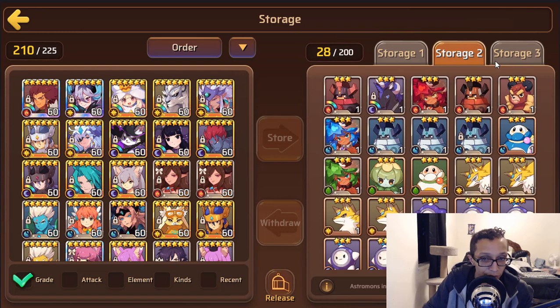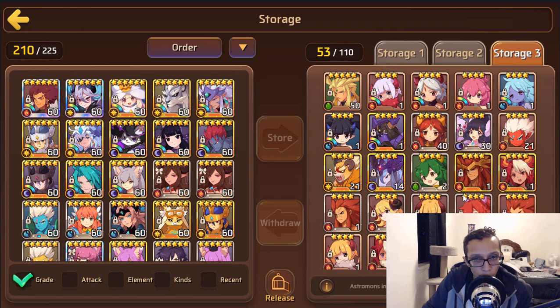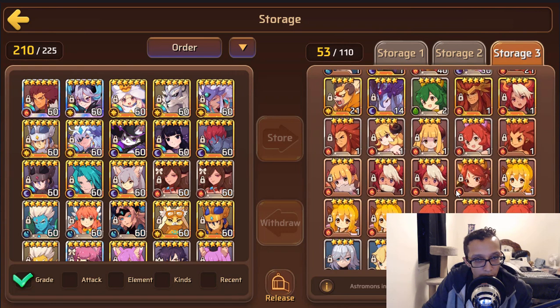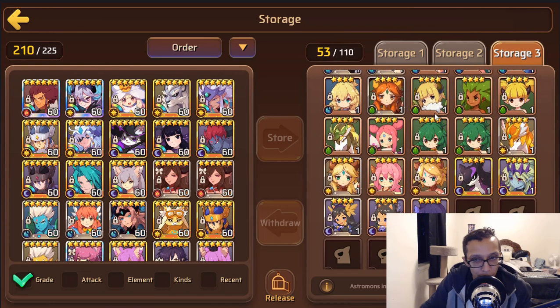Moglis are phenomenal — I definitely love my Moglis. You do have a Shiva here too — wood Shiva isn't bad if you're running B7, but if you're not really running B7 it's not really worth it. Water Succ, dark Kana — all of these are pretty much just your nat 4s.